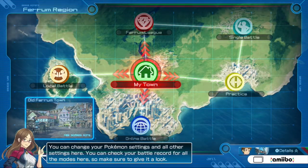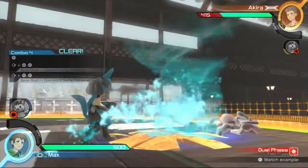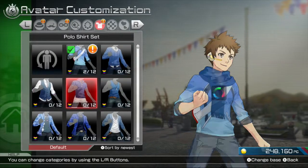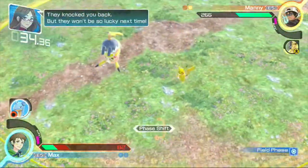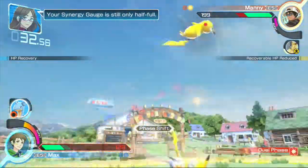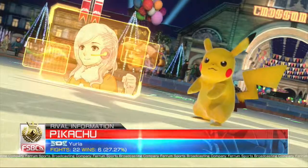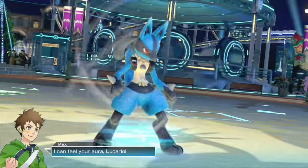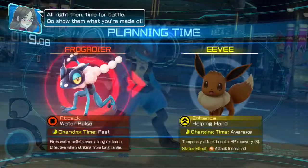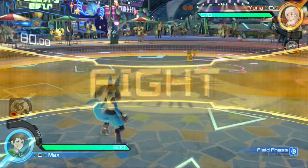Game modes. The game modes are split up into several organized sections in the shape of a map for this region. We have single battles to play against CPUs, practice mode which provides tutorials and training, My Town where you can customize your avatar and settings, local battle which is a co-op mode, and online battles against people around the globe. And then there's Ferrum League, which is where the game really shines — it acts like the regular Pokemon League, where you battle different trainers until you get to the league master, advancing through each league while discovering the mysteries of Shadow Mewtwo.